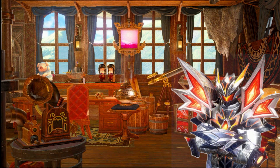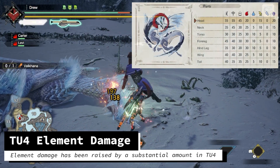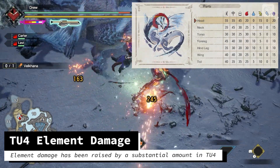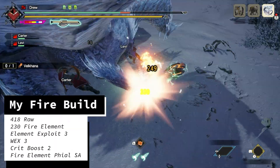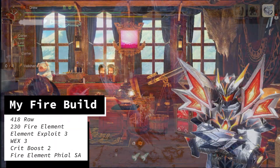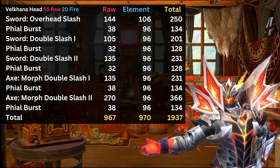So, let's look at some numbers for Switch Axe damage. Title Update 4 has seen a ridiculous boost in total element damage. We'll be looking at Valkana's Head for the hit zone, which has 55 for raw severing and 20 for Fire. Using my Fire build with max outbursts, I reach 418 raw and 230 Fire element. The build has 3 Element Exploit, 3 Weakness Exploit, and 2 Crit Boost. Looking at the full Morph Loop combo, it can be seen that with all 10 hits including the Fire Burst, element has increased by so much this update that even though the Fire hit zone is just 20, the element damage is about 50% of my total damage now.